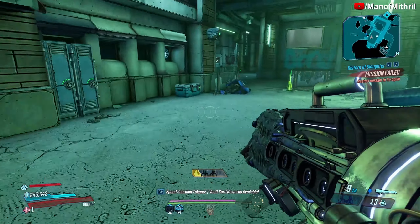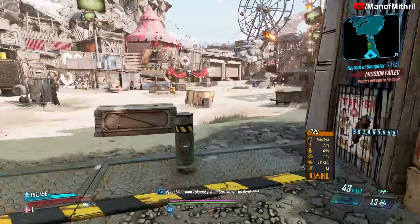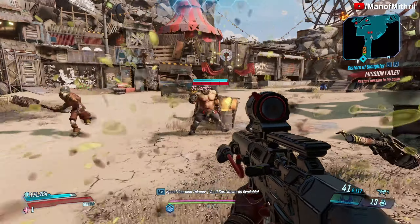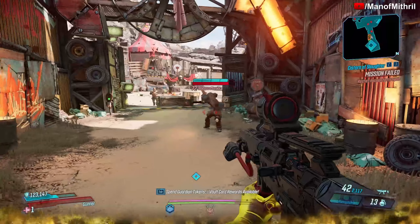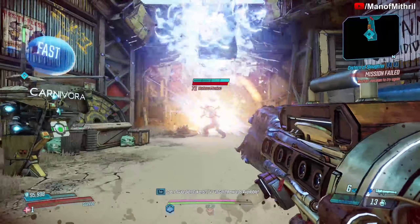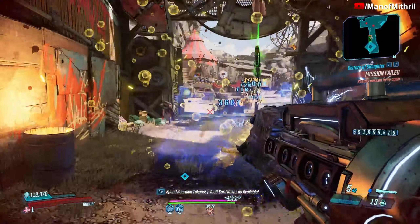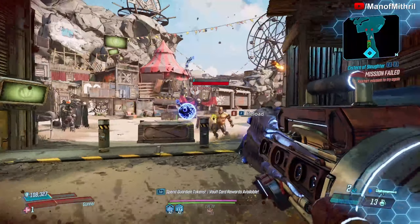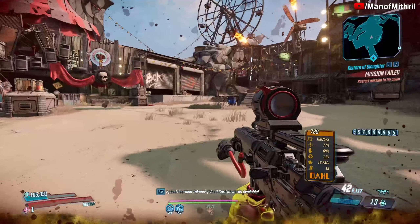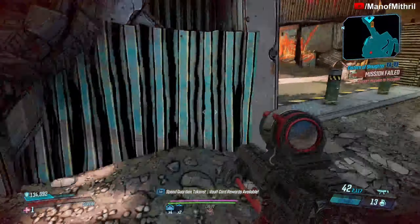Let's go try it out on some bad guys. I'm here at Carnivora. Let me see if I can get a good target — okay this guy should be good, although there's two of them. Let me get rid of some of these guys. All I want is a single bandit. Okay, he's rushing over here, so that should be good.